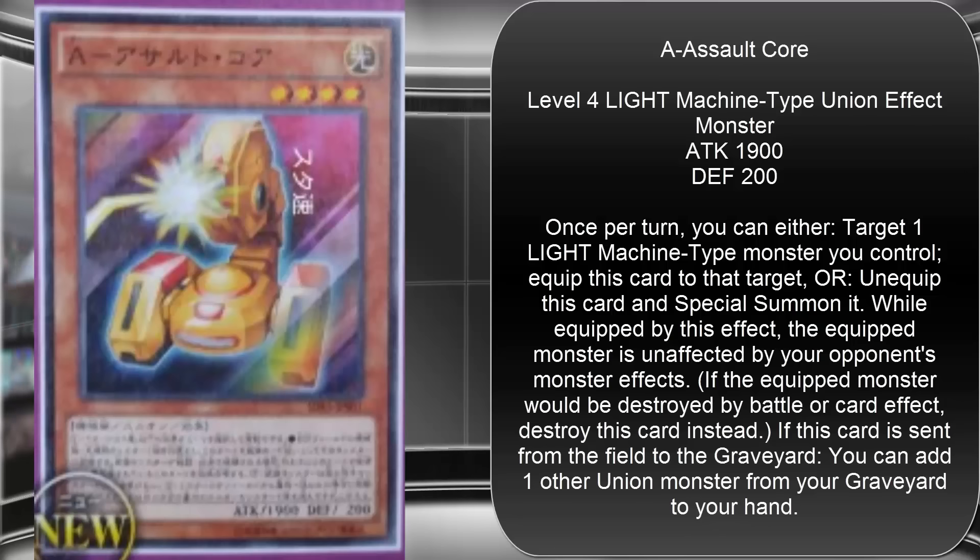So basically this is the card that protects you from monster effects. You can tell what I mean by slight variations — there's another one that protects you from spells, and a last one that protects you from trap cards. What I like about this one is that it's 1900 Attack, which means it's actually stronger than X-Head Cannon — that's surprising since X-Head Cannon has always been known as the strongest of the original set. Also, whenever this card is sent from the field to the graveyard, you can add a union monster from your graveyard to your hand.